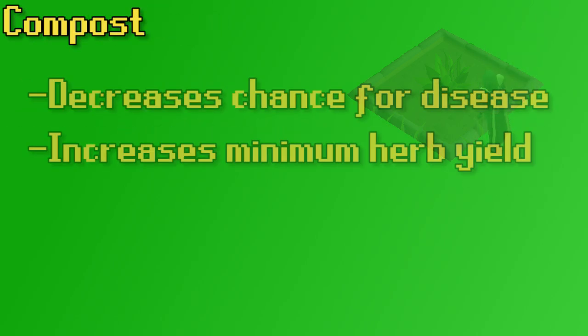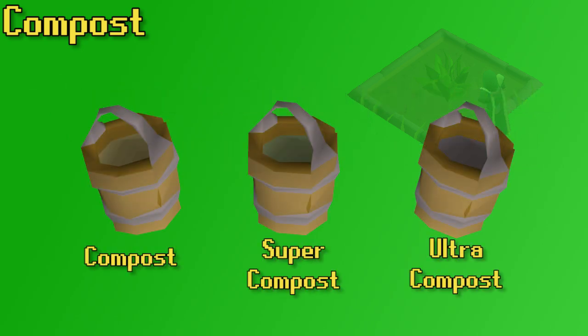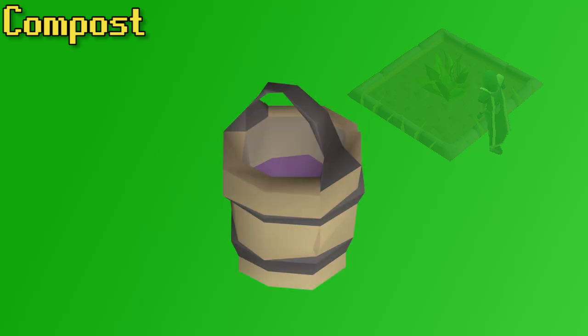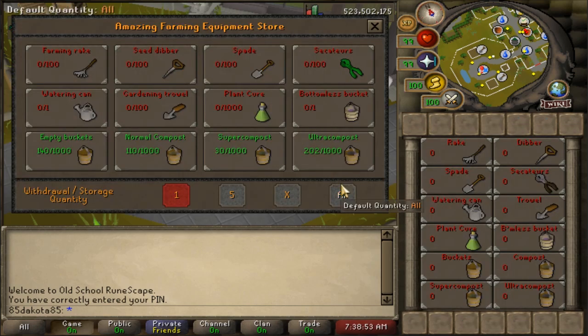Let's talk about compost briefly — this is a must for herb runs. If you use compost on an herb patch, it decreases the chance of that patch becoming diseased each cycle and increases the minimum amount of herbs you get, so less chance for herbs to die and more herbs from the patch. There are three tiers of compost, and ultra compost is cheap enough and easy to obtain as an Iron Man that I suggest always going for ultra compost. If you have a bottomless compost bucket it's very easy to organize, but any of the leprechauns at your patch can hold your compost for you.